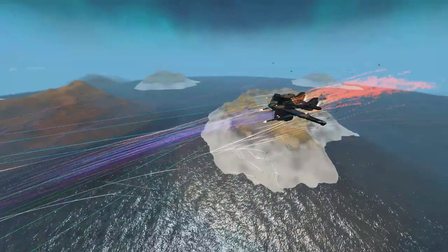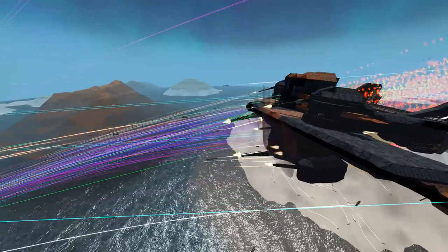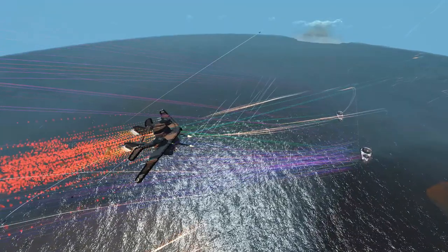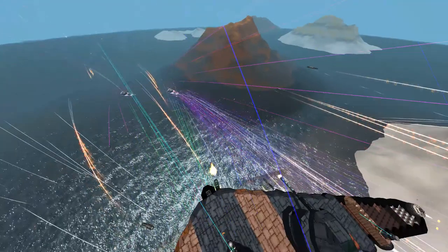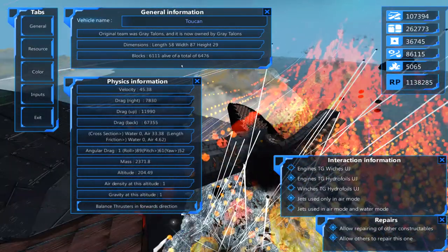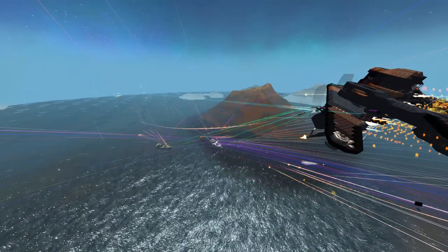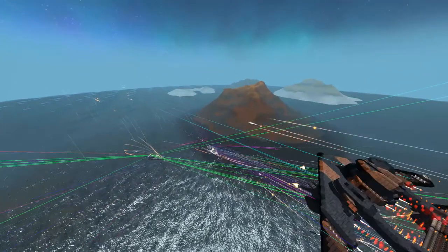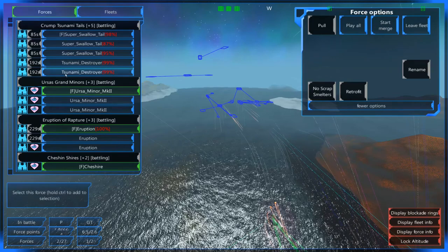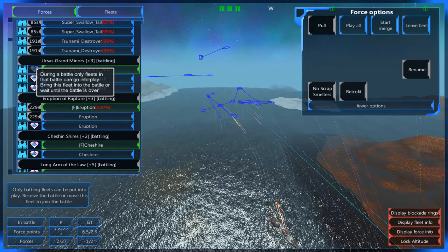I was kind of freaking out for a minute there. Let's see how the Tsunami Destroyers do up against the Toucan in a head-on engagement. The Toucan — I'm going to be honest — is unleashing a ton. Just a barrage; I would not want to be on the receiving end of that. But the Tsunami Destroyers are also putting out a lot of lines with a lot of missiles. We've taken off about 300 blocks from the Toucan. The eruptions despawned. We could bring in some Ursa Miners — let's do it! Three Ursa Miners, please.